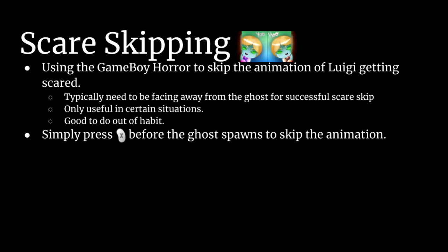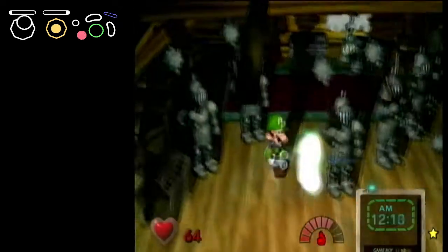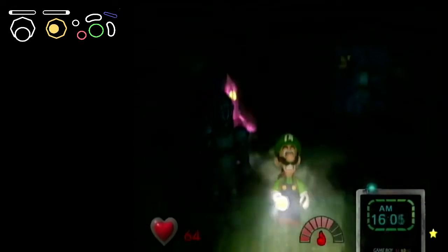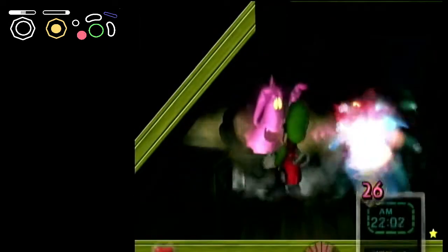By pulling out the Game Boy Horror before a ghost spawns, in a lot of situations we can skip the animation of Luigi getting frightened. Most notably, this strat is used in the armory where it is needed to set up a triple. While this only saves time in certain situations, it is definitely good to get in the habit of doing it as much as possible so that when you do need it, it's natural.